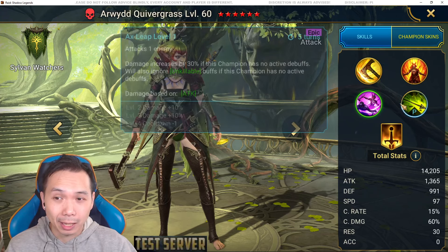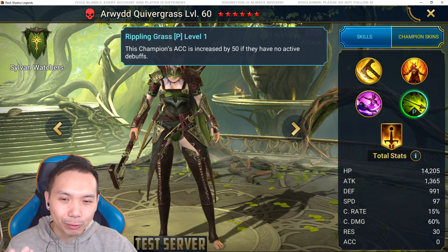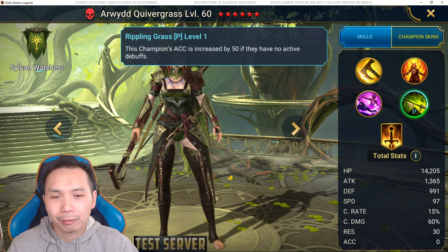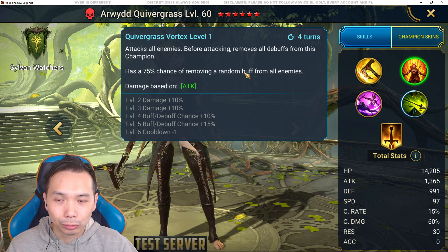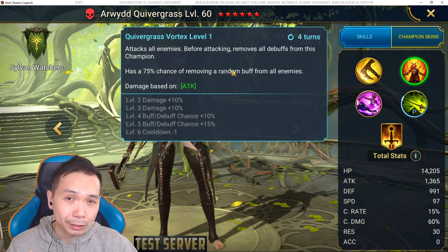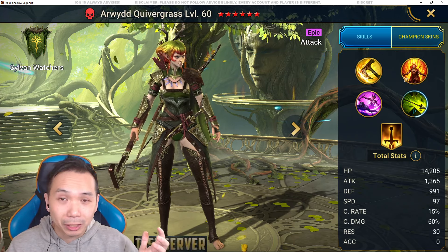Her passive: this champion's accuracy is increased by 50 if they have no active debuffs — again pretty bland for an epic. If she cleanses herself, she gets an extra 50 accuracy, which helps her A1 buff steal and her A2 buff removal. Her passive does work well with her A2 since A2 cleanses you first, then gives you the 50 accuracy boost to remove a random buff from all enemies. There's a lot to be desired in her kit overall.